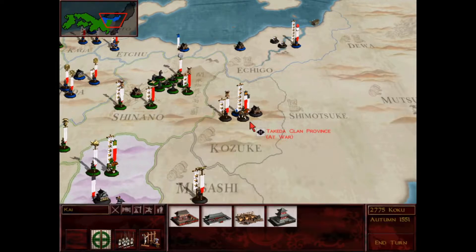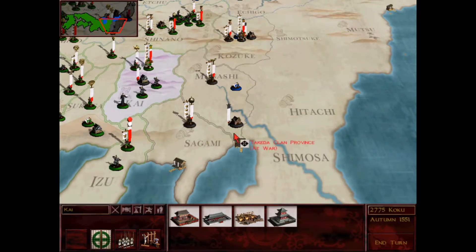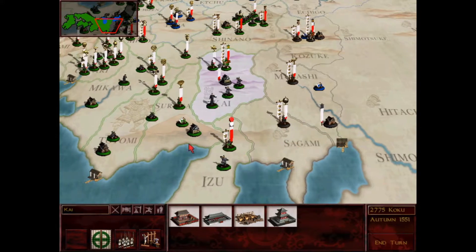They do have their legendary 6-star general Takeda Shingen. In this episode I plan on taking out these two provinces right here. Before I do that I actually want to move a few armies up. I know that might seem a little silly just because I could actually blitz them now.